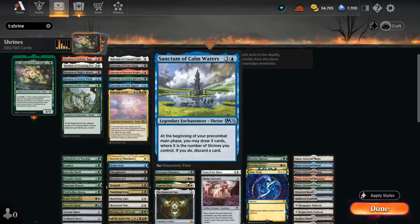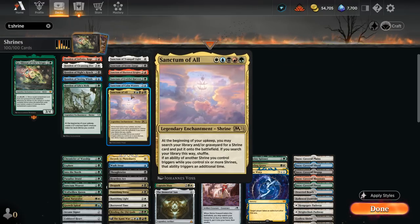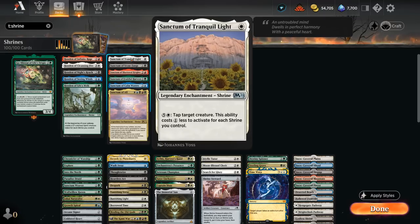Next, the Sanctums trigger at the beginning of our pre-combat main phase — slightly different timing from the Hondons. Fruitful Harvest adds X mana of any one color, where X is the number of shrines we control. Calm Waters draws X cards and then discards a card. Shattered Heights can be used as removal by discarding lands or shrines and dealing X damage to a creature or planeswalker. Stone Fangs drains the opponent for X and gains X life — one of our better win conditions. Tranquil Light can tap down opposing creatures and becomes cheaper to activate the more shrines we control.